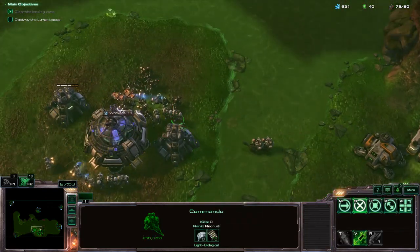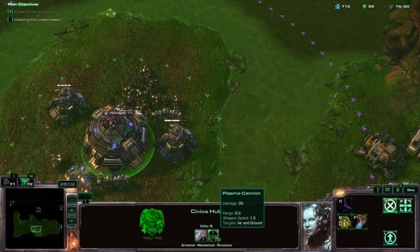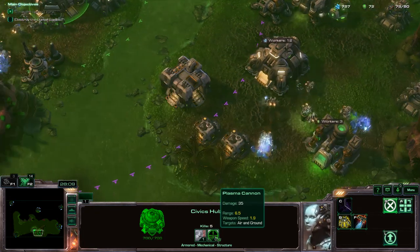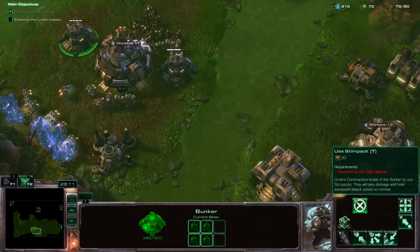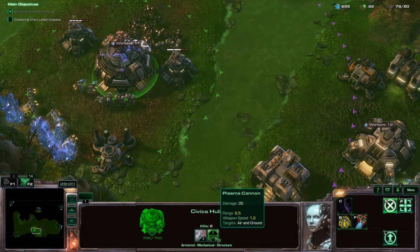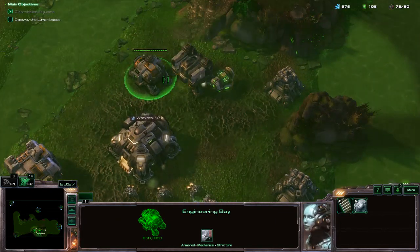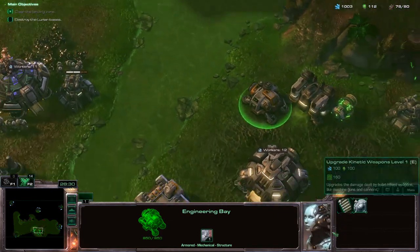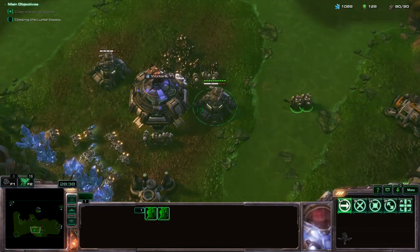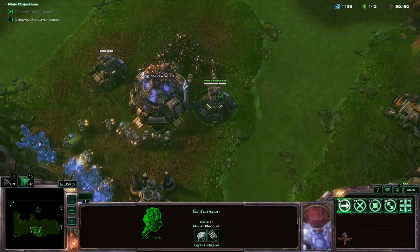They actually have the same range at present — wait, that went up to 6.5. I thought that was a bit lower. It's in yellow, so that typically denotes it's been improved. Did the upgrade in the engineering bay count to that? If that's the case then that's brilliant. I can make these a bit better — units get an inherent +1 from entering into a bunker.